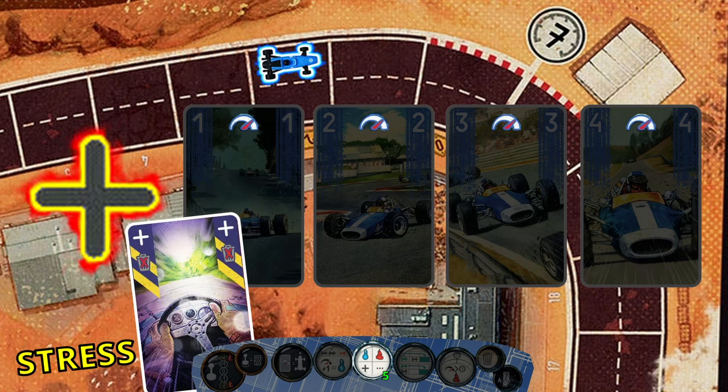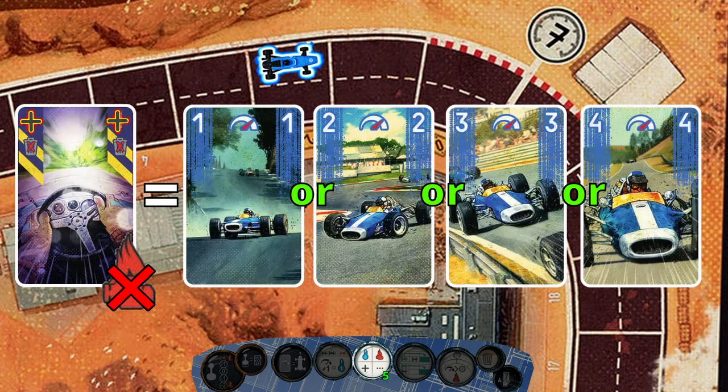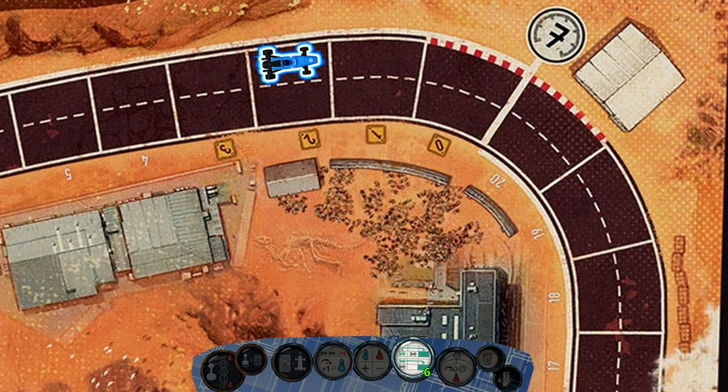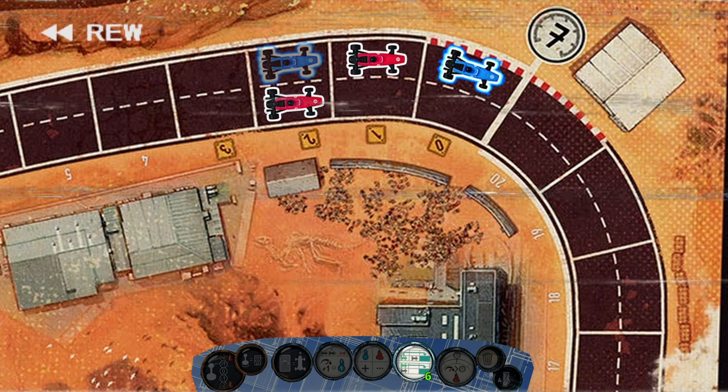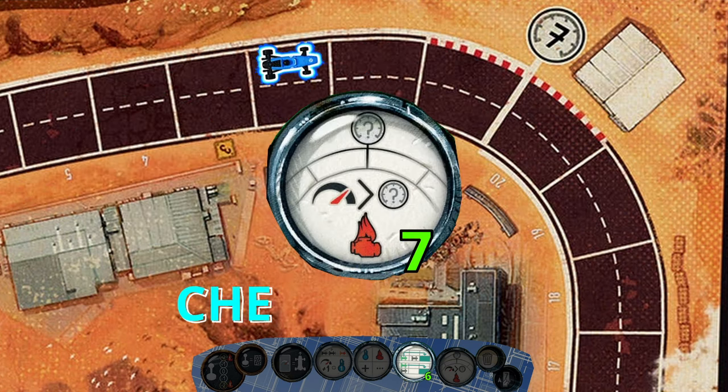When you play one of these stress cards as part of your phase 2, you will do the exact same boost mechanic to see how many moves forward that card gives you, but you don't have to pay heat to play that card. Then we have step 6, the slipstream phase, that checks if you're next to or right behind a car at this point. If you are, you may move exactly 2 spaces forward. Since we don't fulfill the condition this round, we won't be getting the slipstream bonus.